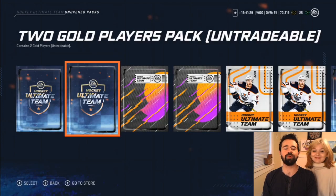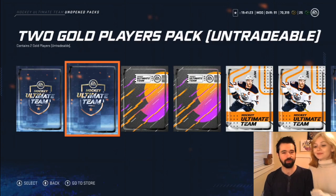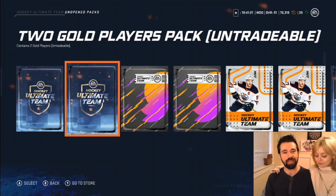Hey there friends, Foster the Canadian here and we're back in NHL 20 HUT. This is Kate the Rebel Red, as you guys know the girlfriend, with the girlfriend pack luck.